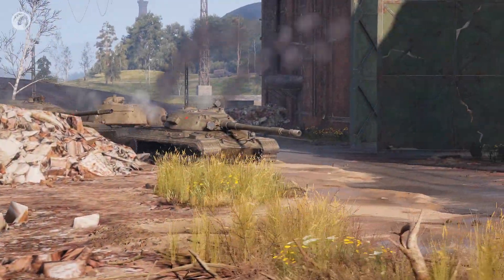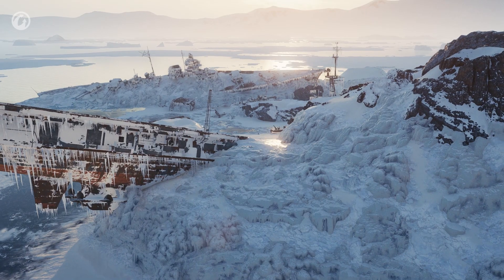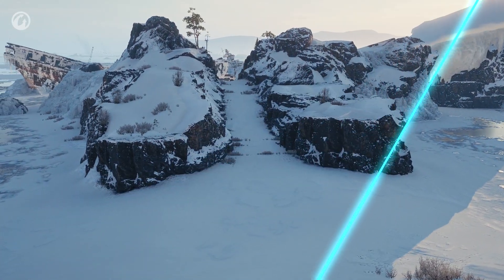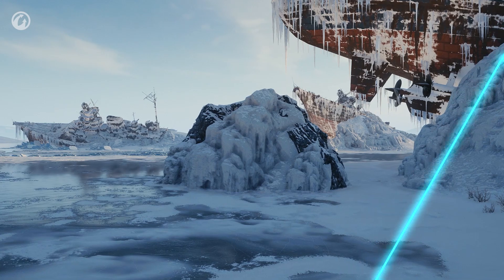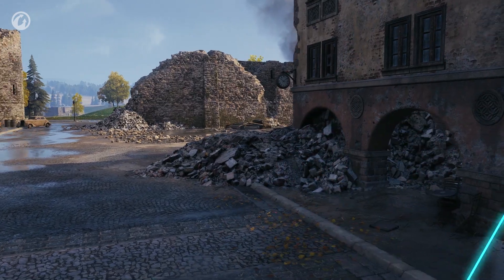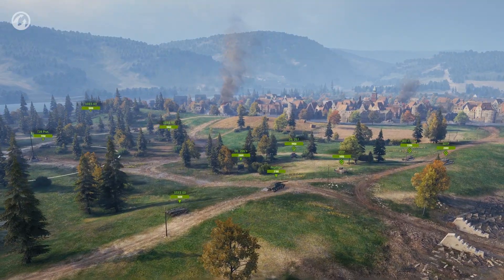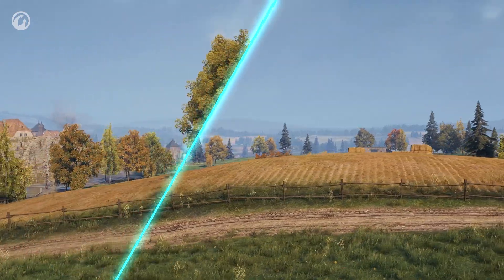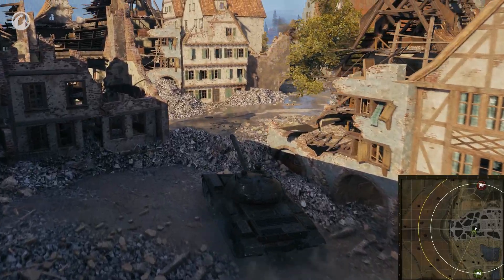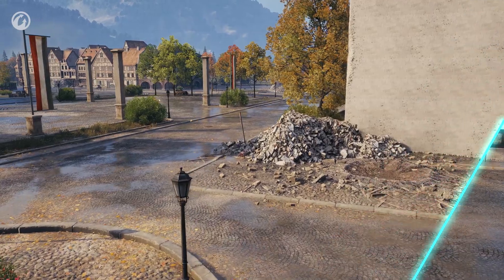Not only have new locations appeared, but well-known ones have also been modified. On Glacier, the hill close to the aircraft carrier will now feature some cover, the shoot-throughs on the mountain have been balanced, and a stone has been added under the aircraft carrier to provide cover. The Siegfried Line received improvements too: in the city, house arches are now blocked by a pile of stones, a similar mound appeared a little to the left, both flanks became more convenient to access for the top team, in C8 there is now a vantage point for tank destroyers to control main escape routes, and in E8 you can now drive up a hill in front of a ruined house.